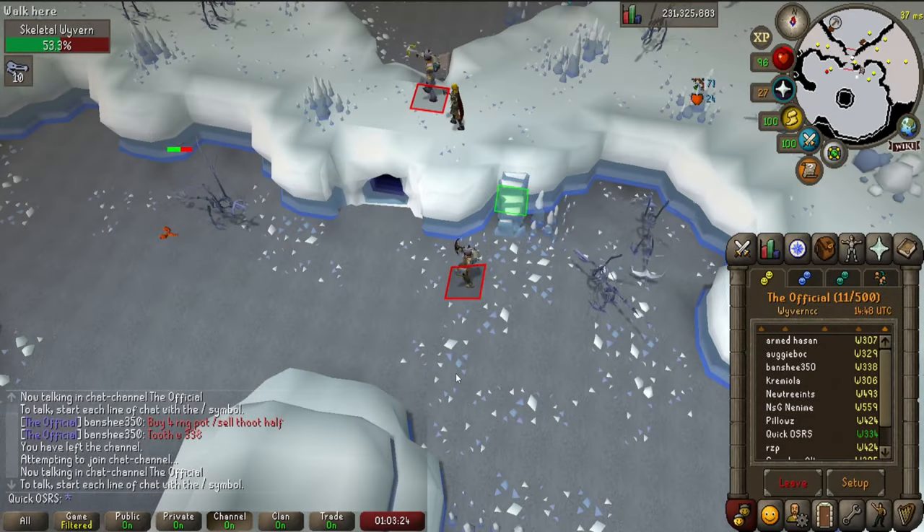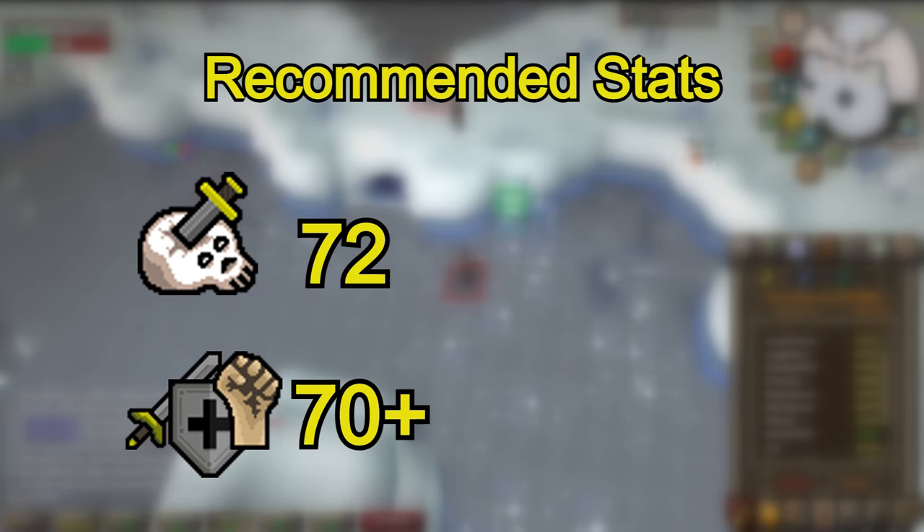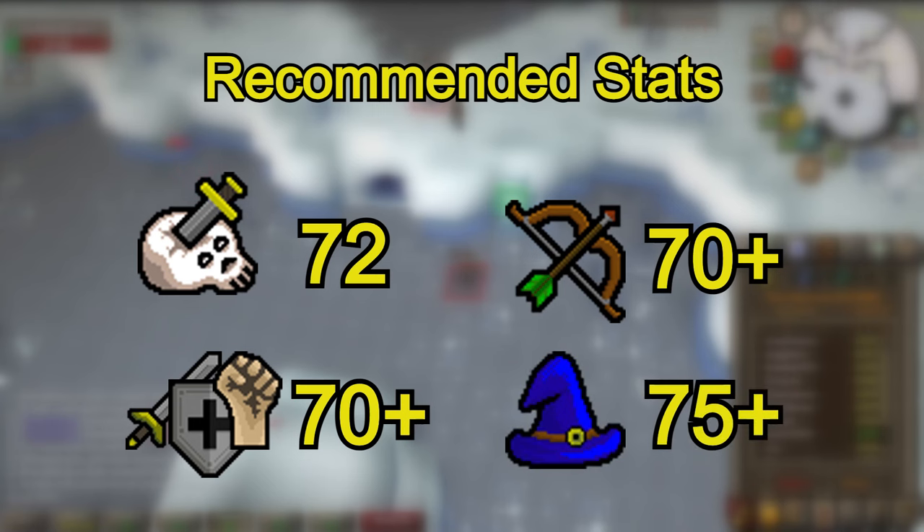In this video I'll show you how to kill the skeletal wyverns. You'll need 72 slayer to kill these and you can kill them with any attack style you want. I'd recommend a minimum of 70 attack, strength and defense if you're going to be straight up meleeing them, 70 ranged if you're going to use ranged, or 75 magic if you want to mage these.